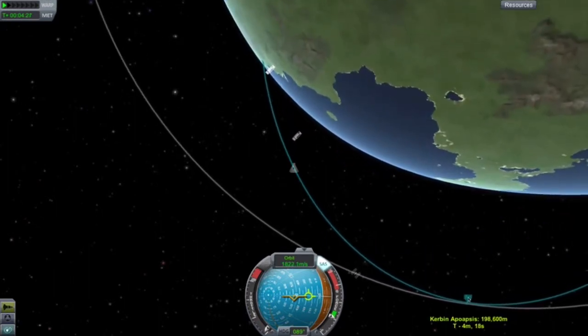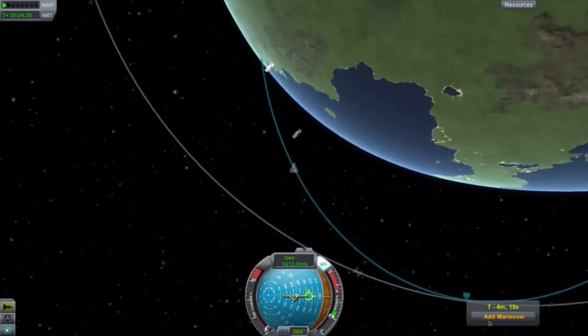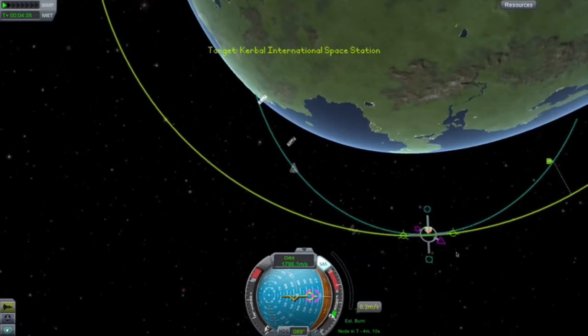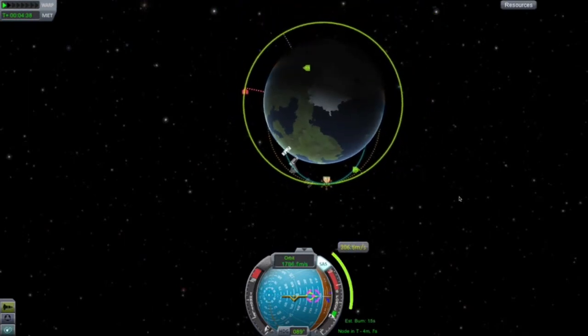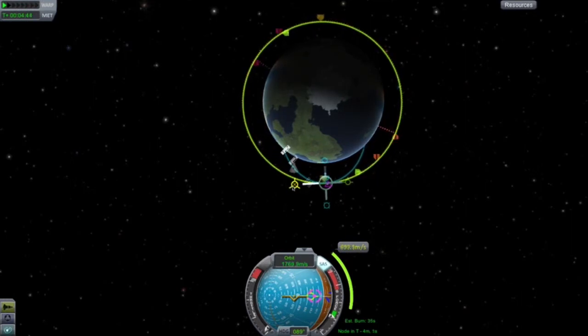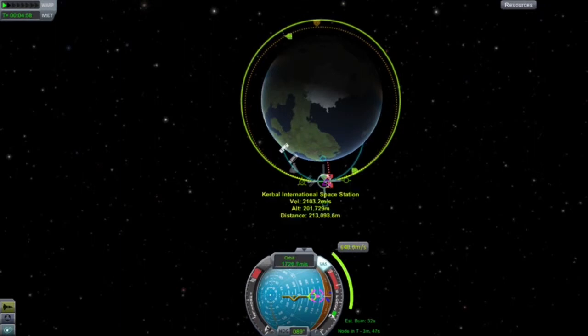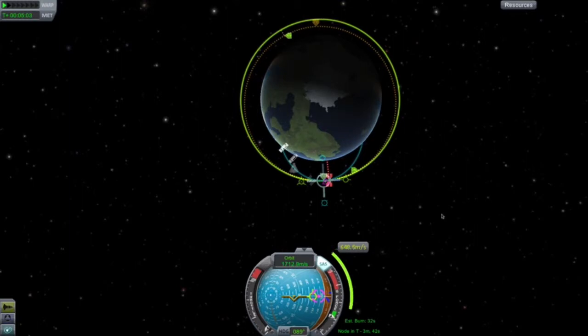Setting it as a target will help a lot. I'm going to add a maneuver node on the apoapsis, as you normally would. You'll see those red arrow-looking things — I can tweak it so the intercepts get closer and closer. Now my intercept is around five kilometers, which is pretty close. Once I get into this orbit, I might tweak it later on because I probably won't achieve it perfectly.